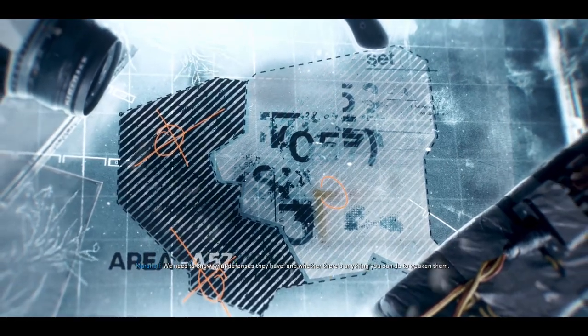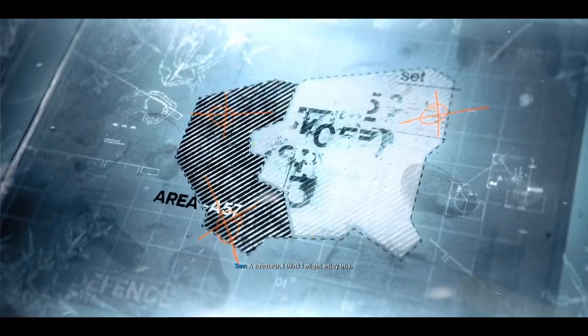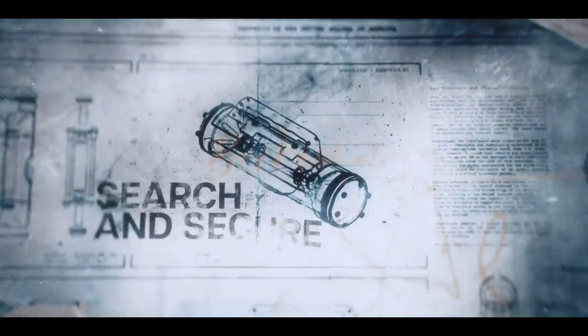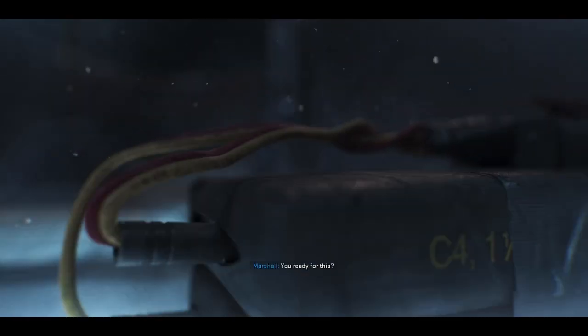Right up your alley. Once inside, scout out the base. We need to know what defenses they have and whether there's anything you can do to weaken them. The Saboteur? I think I might enjoy this. Once their defenses are down, the rest of us can move in. They will need to find and secure the Cradle. You ready for this?